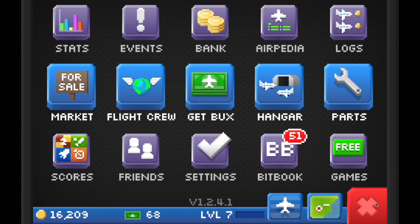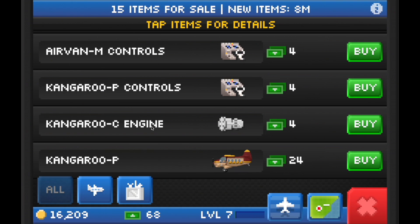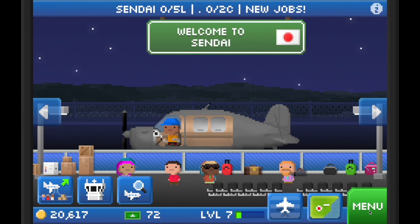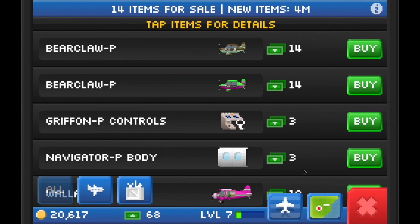The same strategy applies for buying new planes. As you level up in the game, you will start unlocking brand new planes that are bigger and better. The best plane that I found at these low levels is the Kangaroo. The Kangaroo unlocks at level 7, so if you can hold out until then, this is the best investment for your future. I personally waited until the Kangaroo M was on sale in the market — the M allows for a mix of passenger and cargo to be loaded on the plane, and I personally feel it's more versatile than the P or C series.